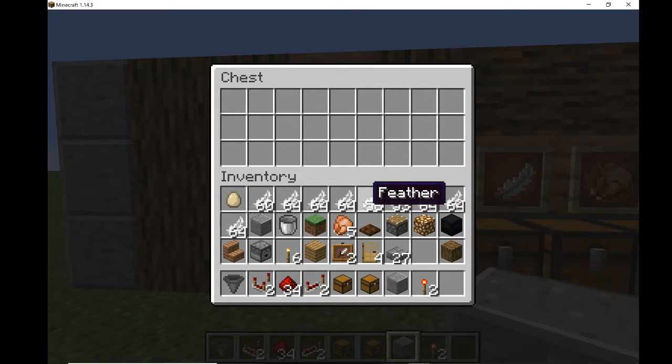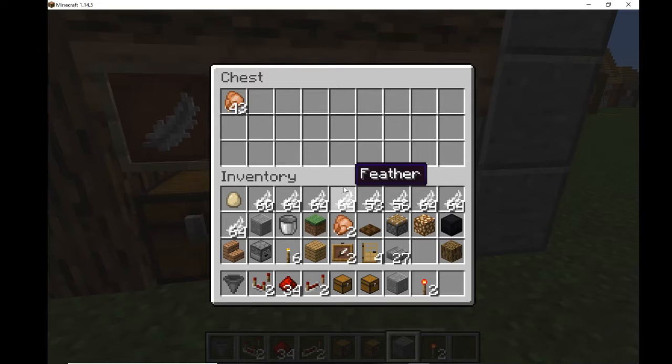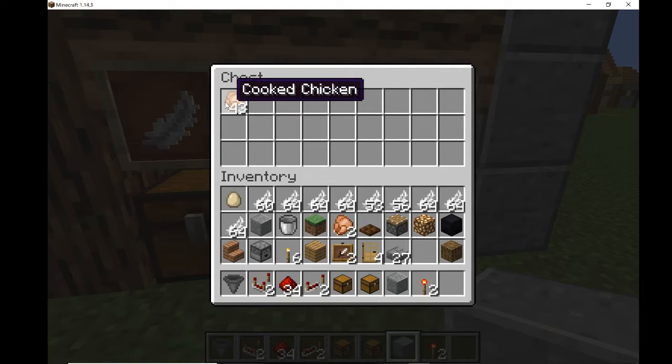They just make it look nicer. So I'm just going to add one, two, three in there. So if this was a normal hopper system, all of them would go in this chest. But not all of them did — as you saw, the feathers went in there, and the chicken went in there. Sorry, I was testing it earlier.